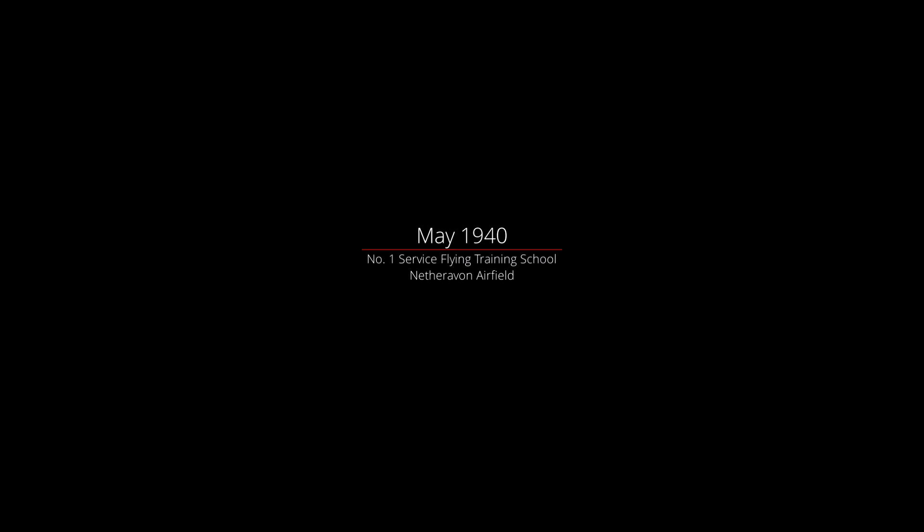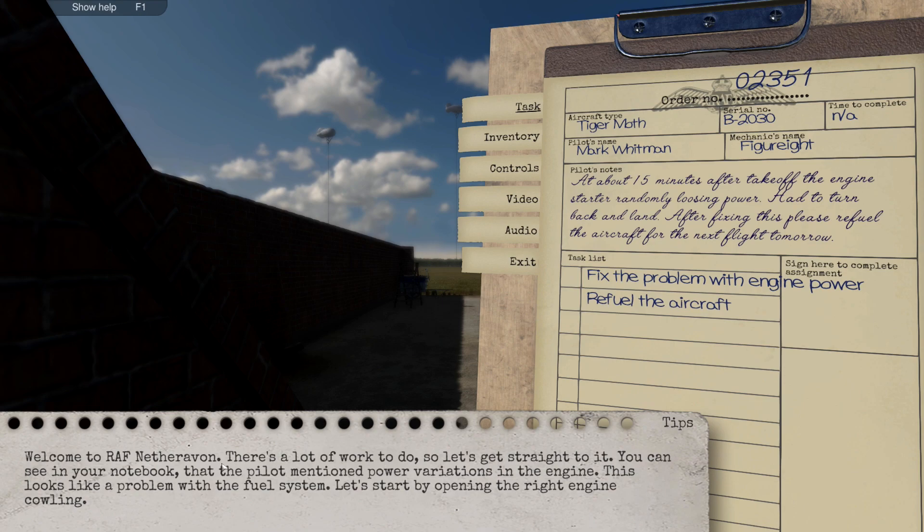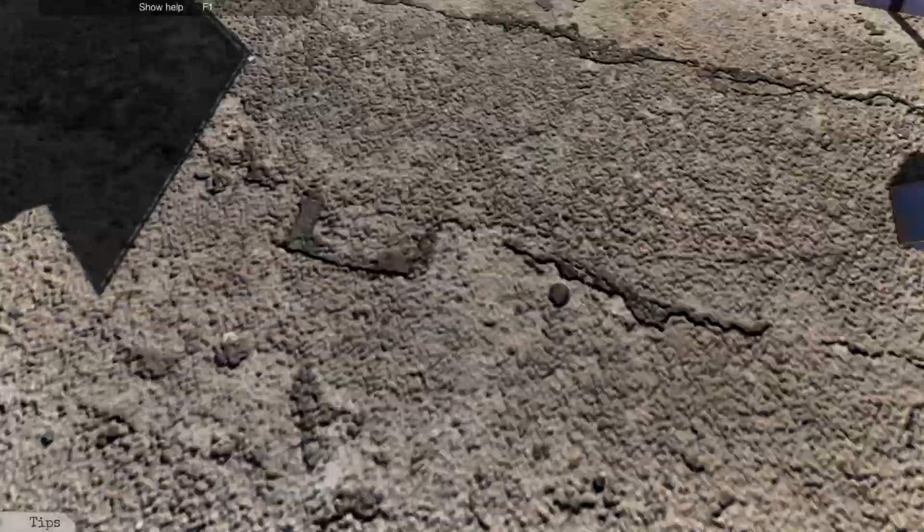Okay, we're starting again. May 1940. So this is World War II. Here we are at RAF Netheravon. That's a weird way to say that word. Let's just do this task again. What we need to do is go ahead and open up the cowling. Let's just go ahead and open up the cowling.